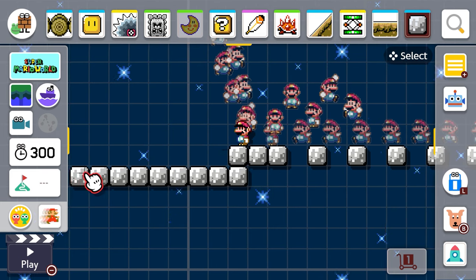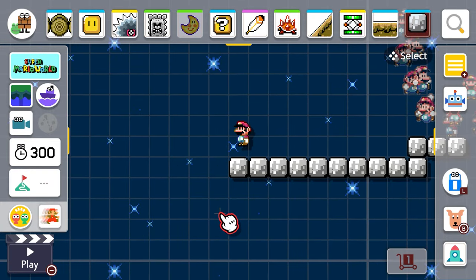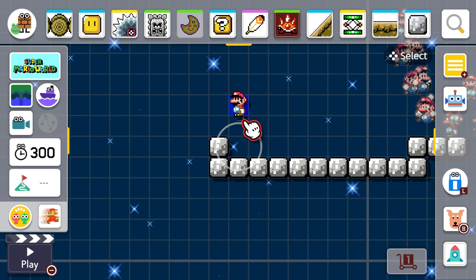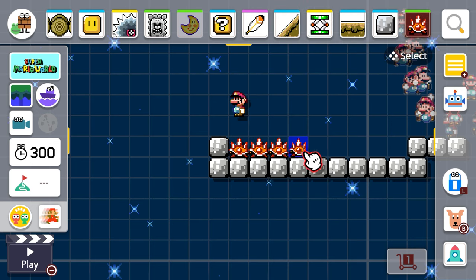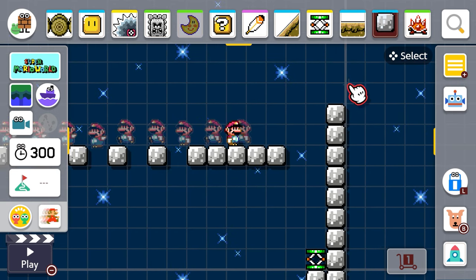I'm getting a really good idea here guys — I'm feeling this is gonna be a really good level. This is gonna be the area where you have to jump to, but I'm gonna put a bunch of spinies down so you have to do a spin jump over them.